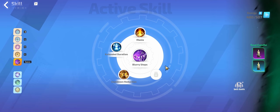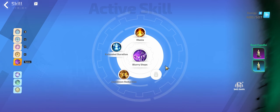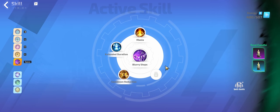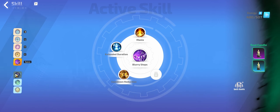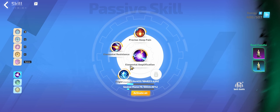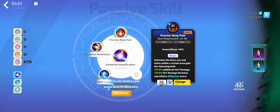I personally enjoy Blurry Steps especially during the league mechanic. Like if you get the lightning shrine that turns you into a lightning beam killing everything on screen - you just pop Blurry Steps along with the Soul Eater candles that give you extra movement speed on kill and you just zoom through an entire map regardless of how juiced it is.